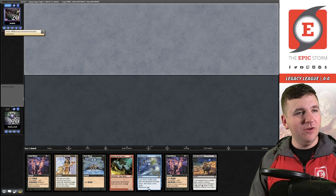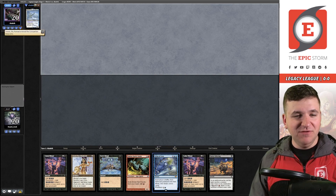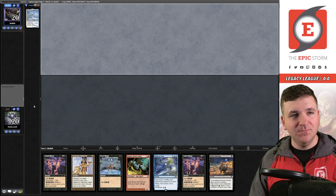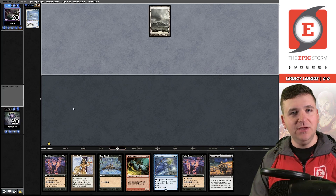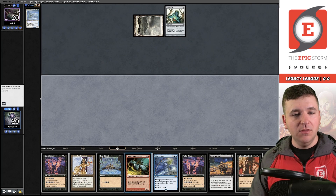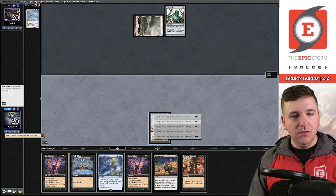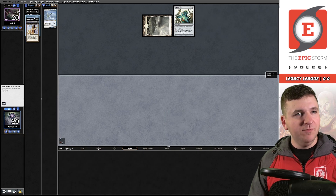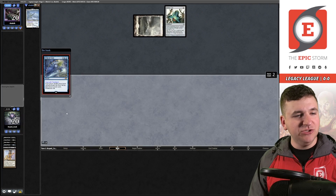Game number two — our opponent has once again revealed their Yorion. We have a turn-one Echo, and I think I'm just going to keep this. We lose to Deafening Silence but there's nothing our deck can do about it anyway. Basic Plains, Vial draw. Remove Spirit Guide, Diamond. Sacrifice for triple blue — spin the wheel. I think the blue mana is actually better than the red here.